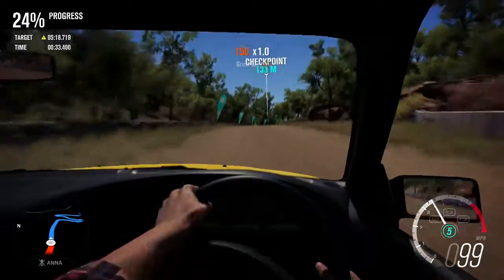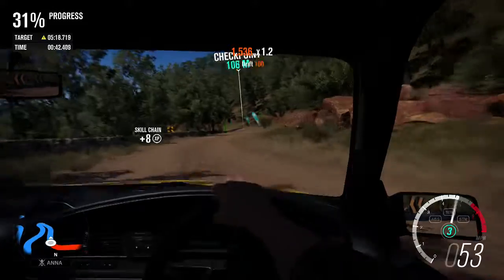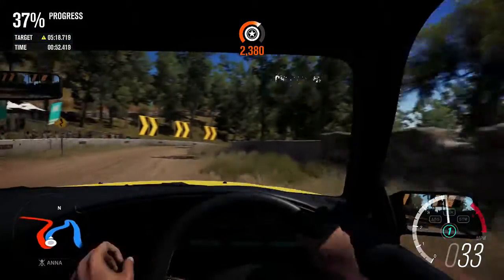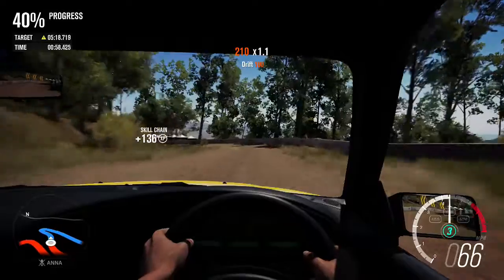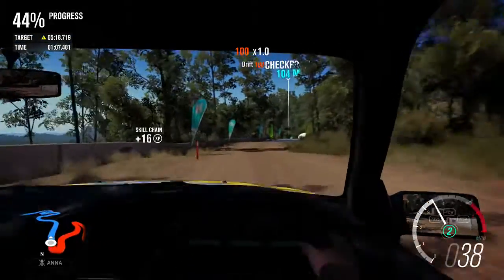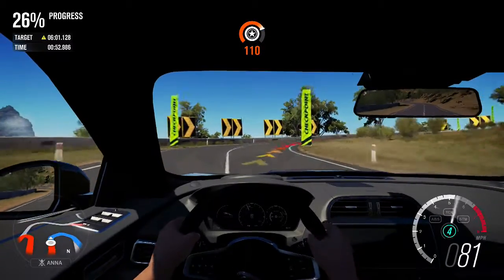Next up we have the 1996 HSV GTSR, a nice Australian car to go along with this pack. I think we've had an Australian car in every DLC so far - we had the Ford Falcon XR GT in the last one. It's always nice to see these Australian cars, especially with the game being set in Australia. The HSV is a very nice one - you see a lot of cars like this around in Australia. It's basically a more tuned-up version of a mid-to-late 90s Holden Commodore, and it's cool to drive one of those in a game.